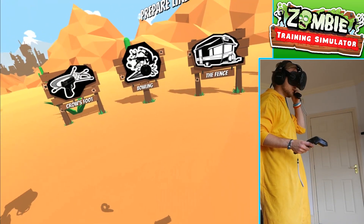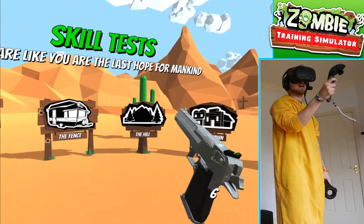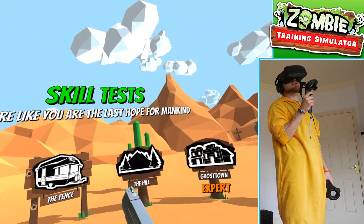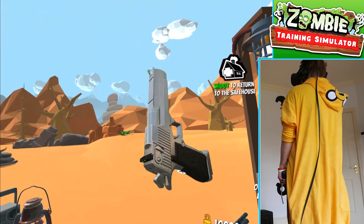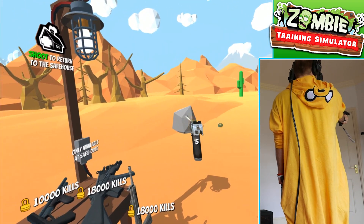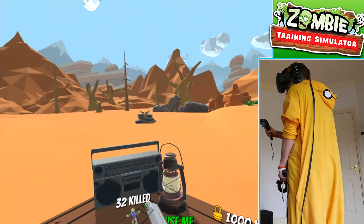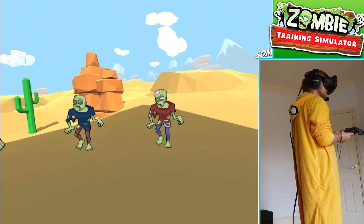Right, here we go. Oh look at this — we've got the crow's foot, bowling, the fence, the hill, ghost town and the quarry. 'Prepare like you are the last hope for mankind.' All I've got is this pistol, which is pretty cool. It's a really cool pistol and it feels really good firing. We've got all this other stuff but these require lots and lots of kills, so we're not going to unlock these. Let's go to the crow's foot.